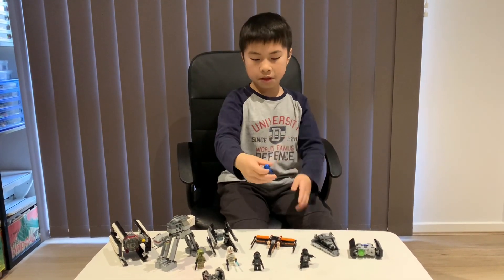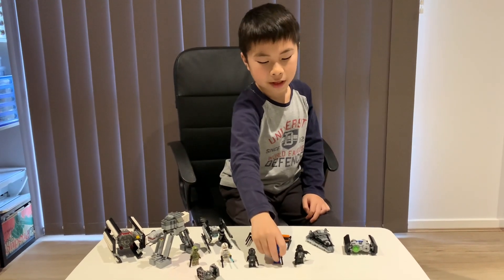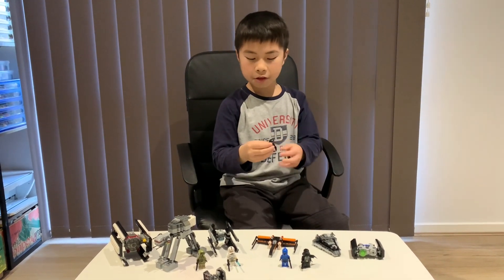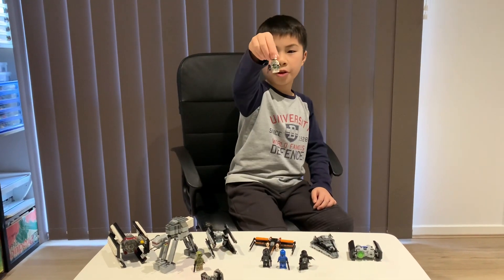Captain Rex has got blue armor which is very unique - captains and commanders have unique armor. This is a TIE fighter pilot from the Empire era, he flies TIE fighters. This is Clone Commander Cody, he's got a jet pack.